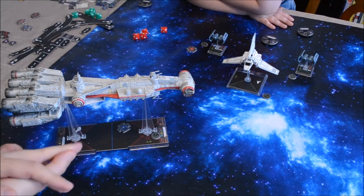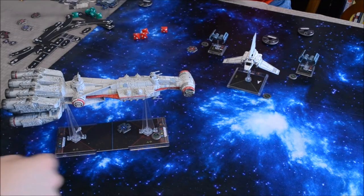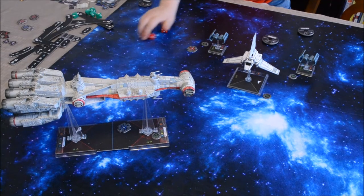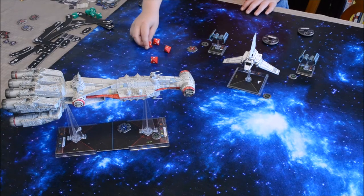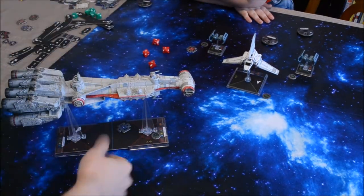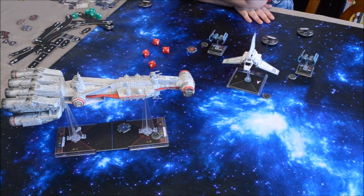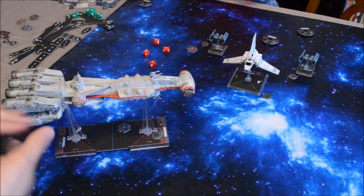Next is pilot skill six, Colonel Jendon. He appears to be at range two and fires the Heavy Laser Cannon — four attack dice. He spends focus to convert three focuses into four hits. Secondary weapon so range bonus doesn't apply. Reinforce negates one, so the CR-90 takes three more hits — now zero shields on the forward section. Colonel Jendon uses Fire Control System: after attacking, he may acquire a target lock on the defender.